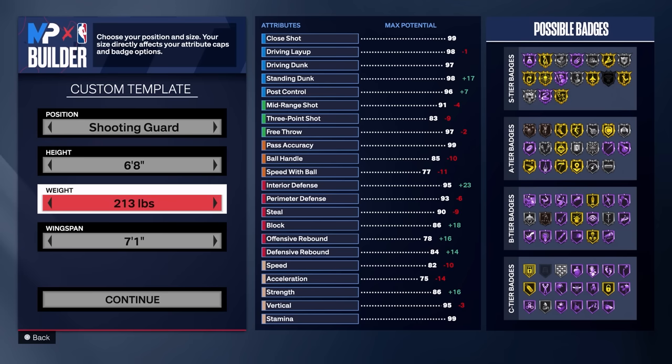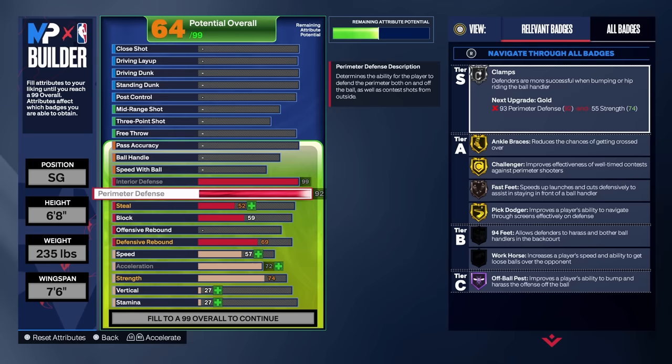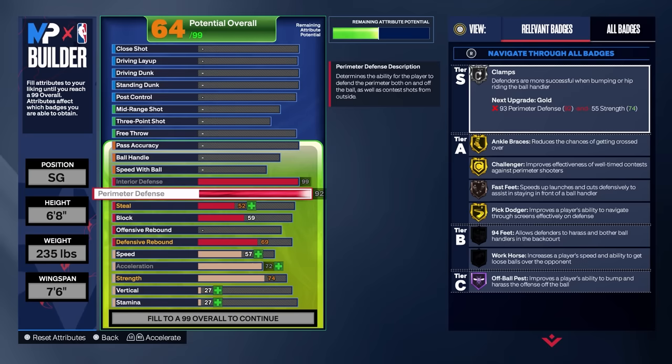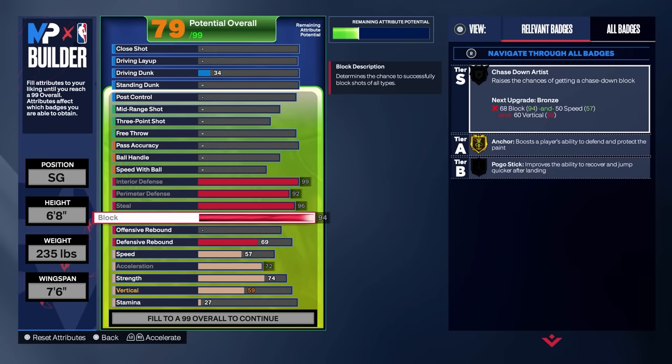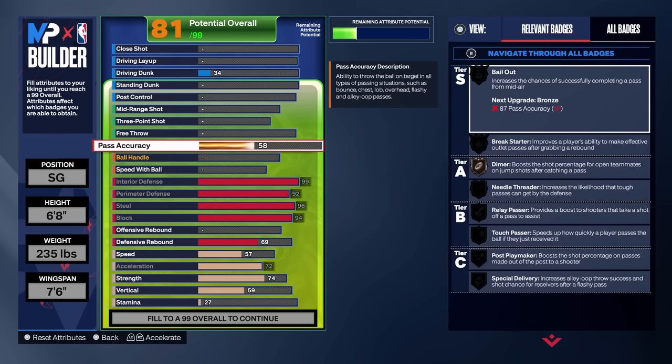Here's how to make the dummy build properly. Go shooting guard, six-foot-eight, max out the weight because the disco dude has bulldozer at gold or hall of fame, and max out wingspan so you get a 96 steal rating. Max out all defensive stats: 99 interior defense, 92 perimeter defense, max steal, max block. You don't need to worry about rebounding — with these defensive stats at a high level on a 60 overall you're already getting 70-plus in all those categories without spending VC.